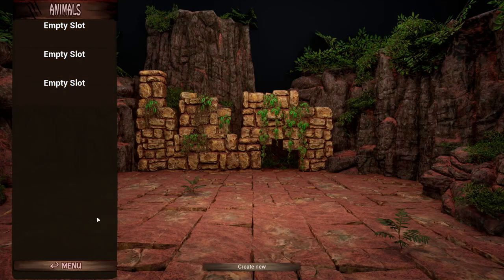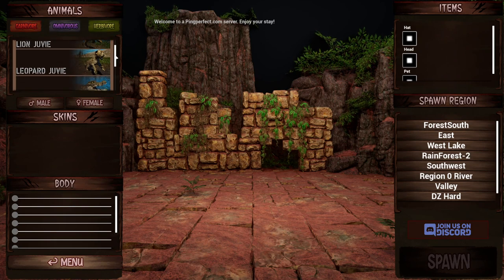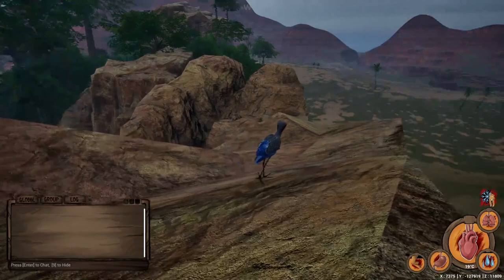My adventure started with taking a look at the new menus and creature creation screen, which I was pleased with at first since it already was a big upgrade from the very simple decisions we had back in 2021. But I was quickly bummed out when I found out that all these sliders don't actually do anything, which is lame. Regardless, I decided to start by checking out the flyer that was available to us — the shoebill.